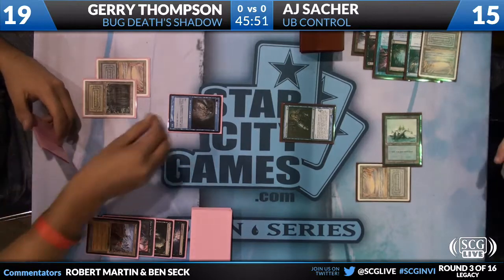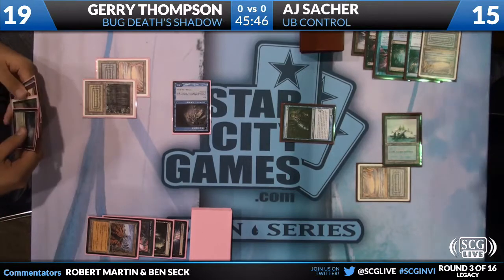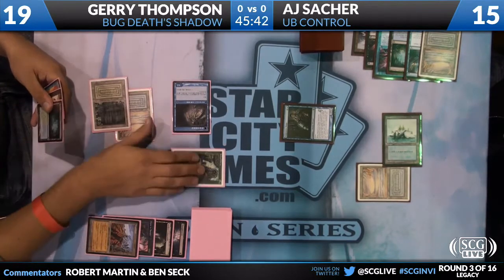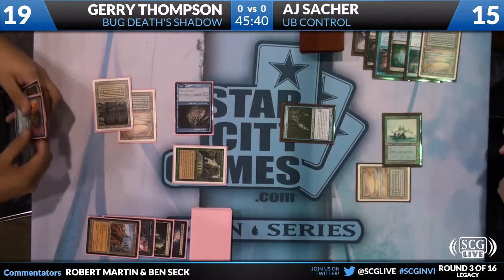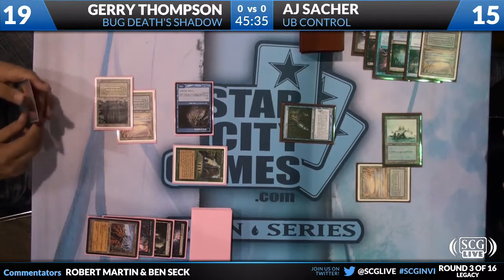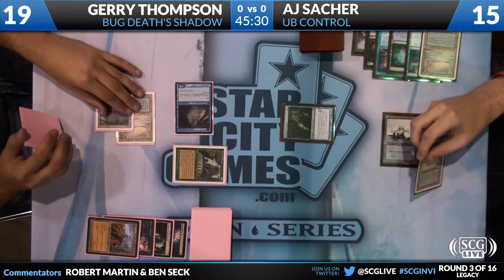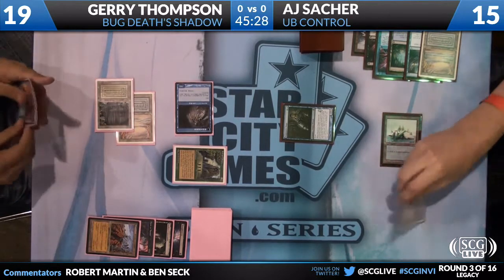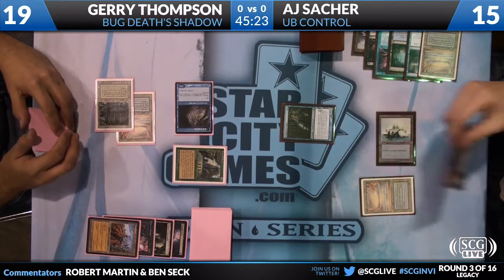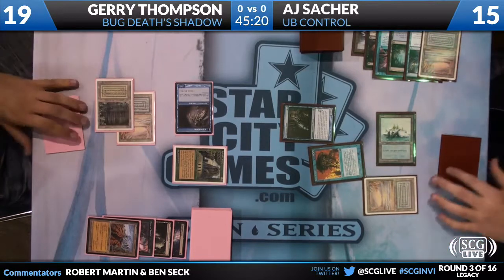So Snapcaster's targeting the Brainstorm. Insectile Aberration goes in. Here comes the Library. I think now AJ will force the Library, because the one thing about Libraries is it allows an aggressive deck to basically get a lot of card advantage — basically punish them for the fact that they can't really put on a lot of pressure. There's the Force of Will. He's forcing the Library.